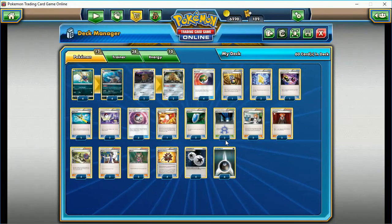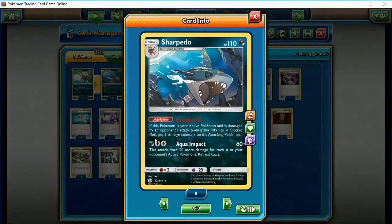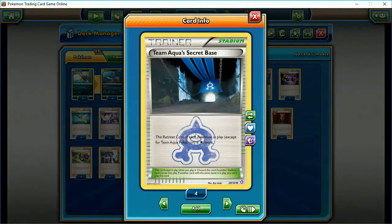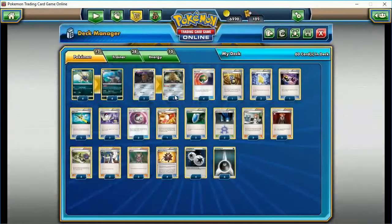The focal point of this deck is simple. Sharpedo's attack, Aqua Impact, does 60 damage plus 20 for each energy cost in your opponent's active Pokemon's retreat cost. We enhance that with Alolan Dugtrio's ability, Tangling Hair — your opponent's active Pokemon's retreat cost is one energy more. And Team Aqua Secret Base makes each Pokemon one energy more to retreat. Between those two alone, even if it's a free retreat, it should add 40 more damage.